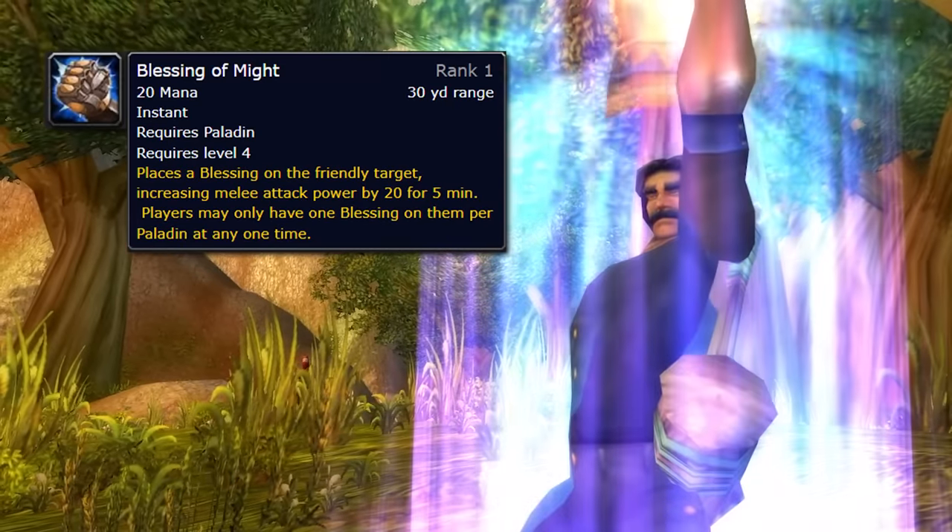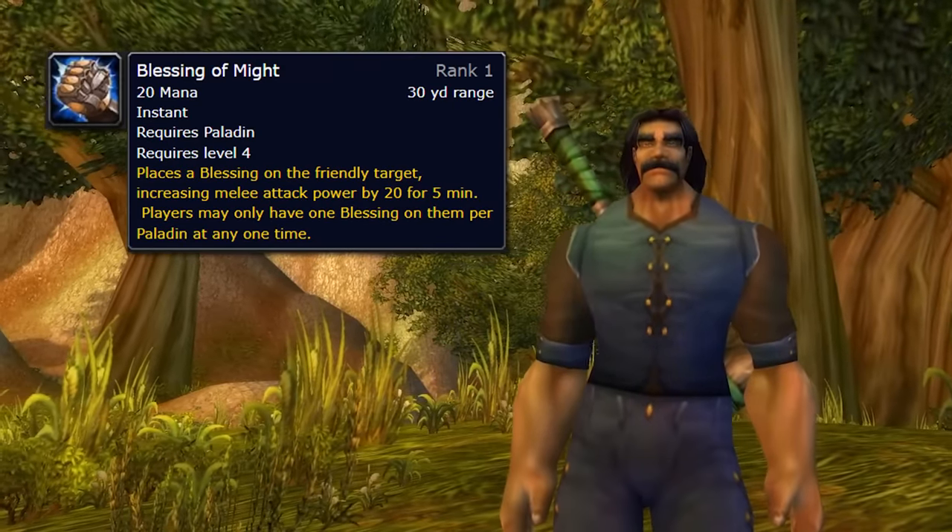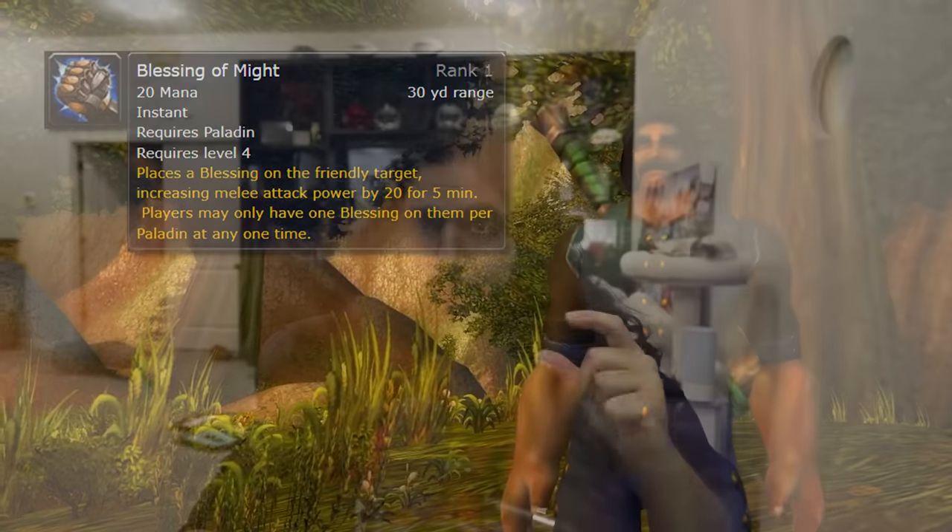This damage will go up with the different ranks of Seal of Righteousness. Down the road, you get other seals with different effects that will debuff the target with effects that typically will help the paladin or your teammates whenever you attack that target. The other thing you get at level 4 is Blessing of Might. Blessing of Might is a flat attack power increase. It is very, very powerful. A lot of people ask why paladin buffs are only 5 minutes — it's because they're very powerful and they're for a short period of time. You can cast it on yourself, you can cast it on other players, and you can get improved blessings at level 60.